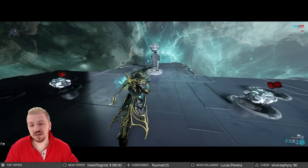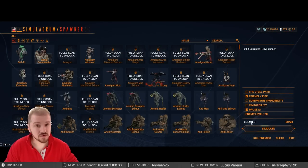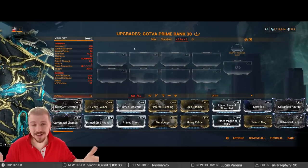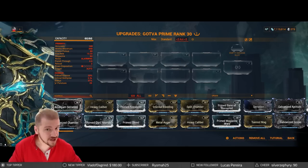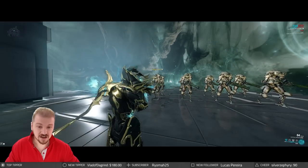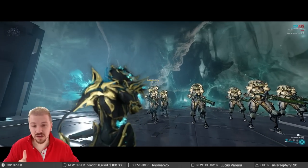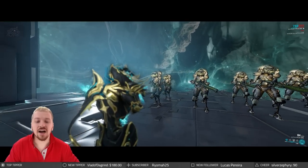Let's do a little test with the Godva Prime so you can see exactly how everything goes down. We're spawning level 20 corrupted heavy goons. We're using the weapon unmodded — it deals entirely puncture damage, 23% critical chance, 2.5x critical multiplier, and 27% status chance. We're going to go for body shots so the headshot bonus multiplier doesn't come into play. If you didn't know, there is a headshot bonus multiplier — especially for critical weapons, it's vital to go for headshots. But that's a separate subject.